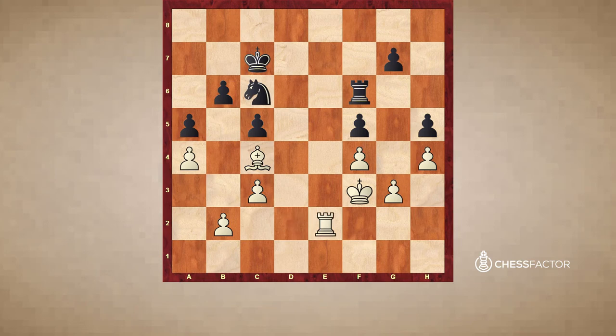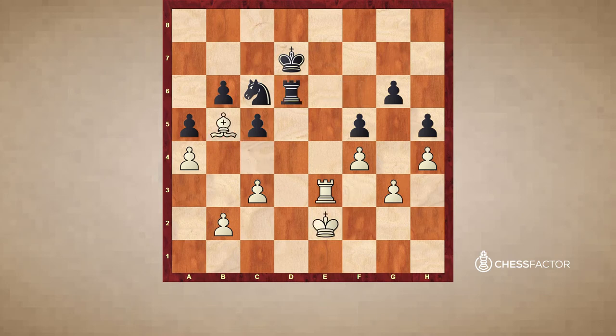So rook e2 was played. But now king d7, rook e3 — slowly improving a bit. G6, bishop b5, rook d6 and king e2.